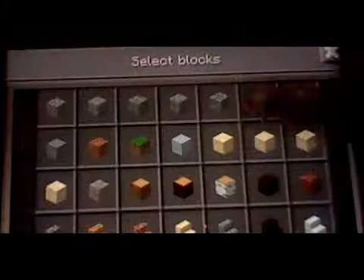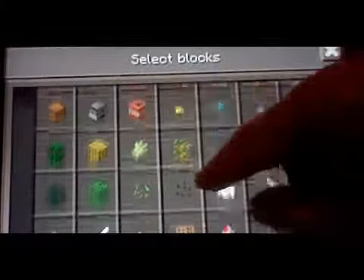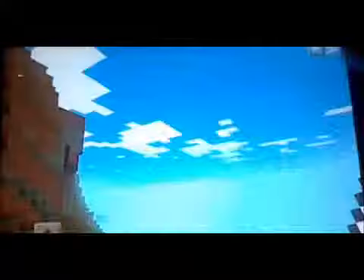So what your spawn is - the screen's gonna be like this of course, you can't see it right now, but there's gonna be the thing down there, and all that. So if you want to build something, what you do is you hit those three dots right there to open this, and it'll say 'select blocks.' You know how you scroll down with your finger like that, and you can grab some stuff.